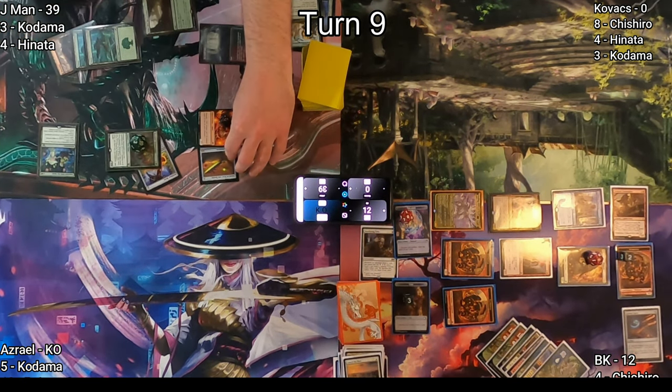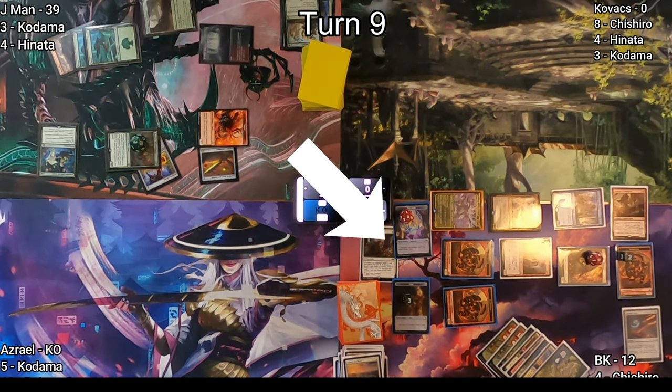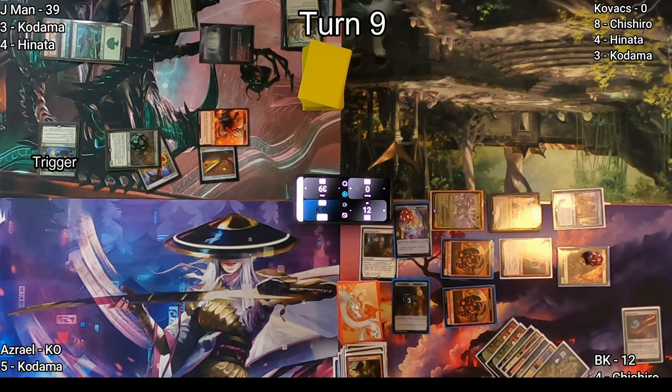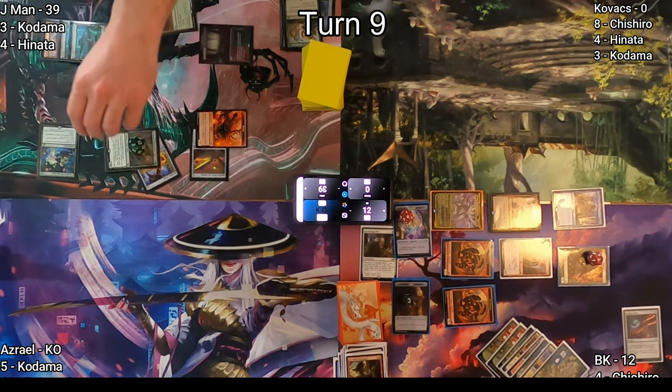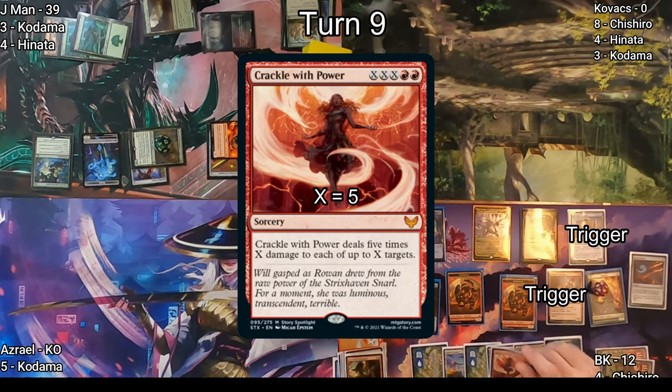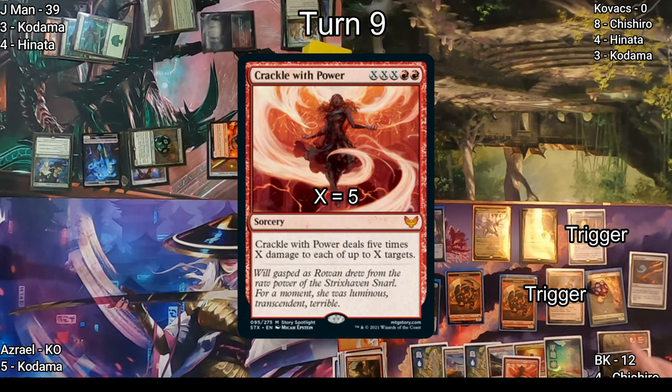On J-Man's turn he casts Rampant Rejuvenator, which enters with two plus one/plus one counters. He equips Swiftfoot Boots to it and goes for broke at BK. I decide to chump block with my tokens and Dockside Extortionist, so he deals no damage to me. On his end step he gets a 1/1.